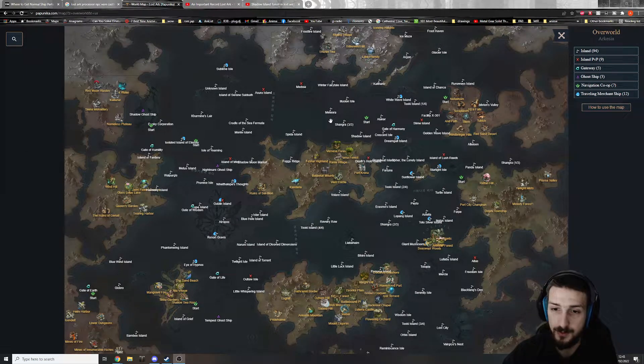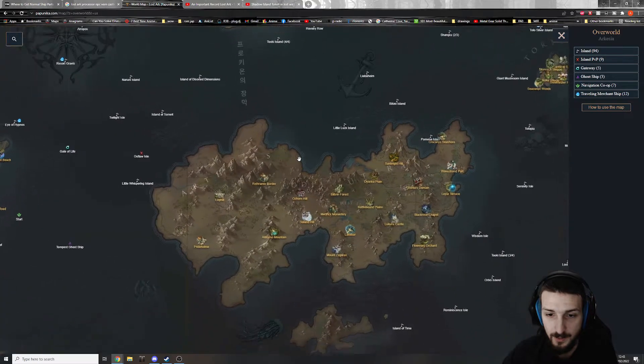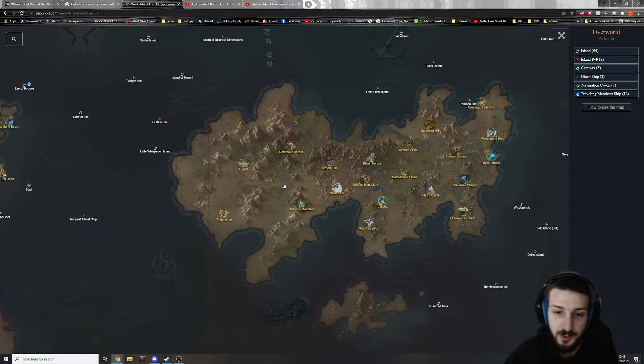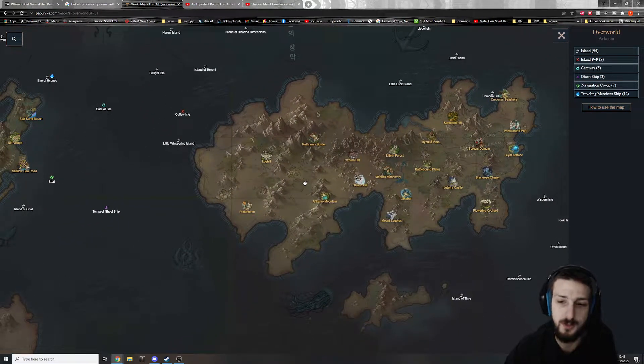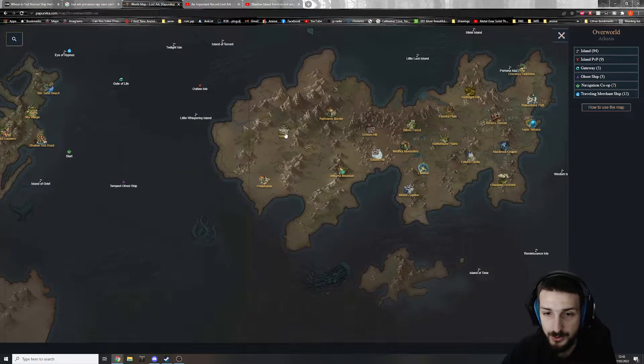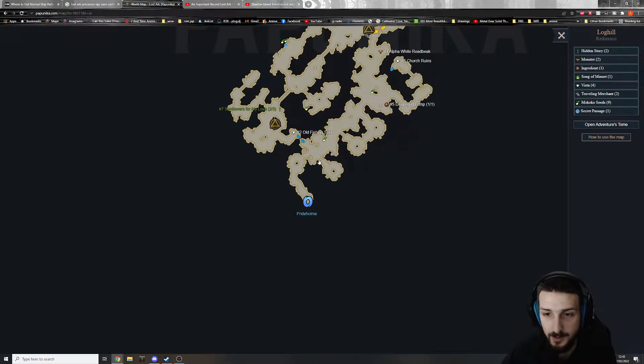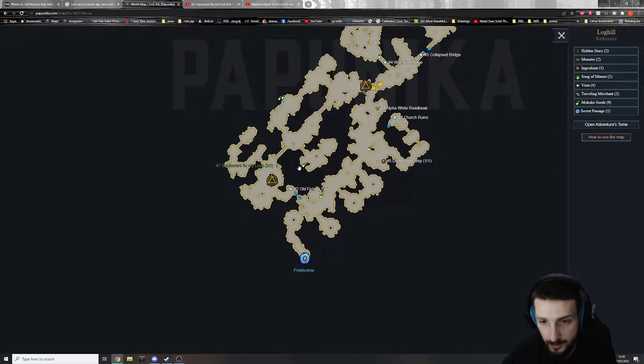Today I'm going to quickly show you this map at papunika.com that shows you every mokoko seed and every hidden location. You guys won't need to look for anything. For example, if I want a mokoko seed in Long Hill, I can just click here and it shows you the location of every mokoko seed.